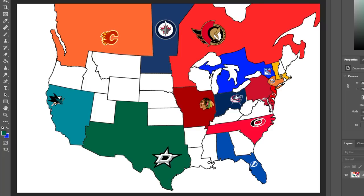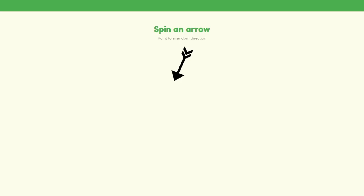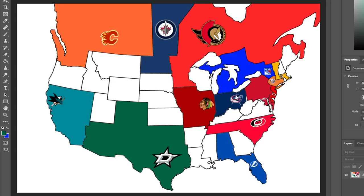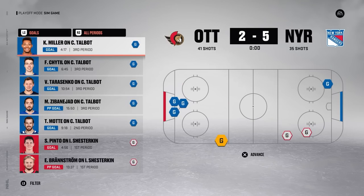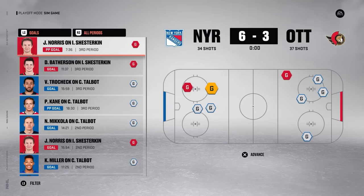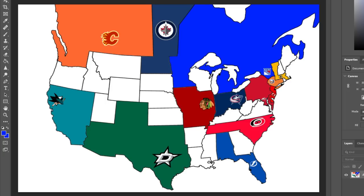Ottawa heads southwest into New York Rangers territory. The Rangers' new acquisitions come up huge, helping them take Game 1. Five unanswered goals in Game 2 give the Rangers a 2-0 series lead, then 6 goals in Game 3 push Ottawa to the brink. Game 4 ends in an 8-0 Rangers win to complete the sweep. Losing 8-0 in Game 4 and getting swept — that's worse than St. Louis getting swept by the Blackhawks. There's really nothing to say about that.